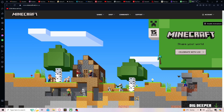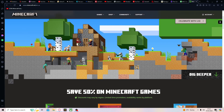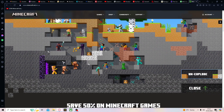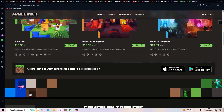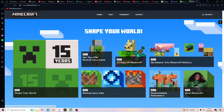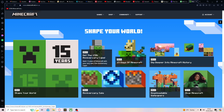So you go on here, you need to go on this page. And if you want to mess around with this a bit more you can go 'dig deeper' and press explode, but we're not going to do that. What we need to do is ignore all that and then go down here, where you can see 'Get the 15th anniversary cape' right here. Do not press on anything else, just press on this one if you want to get the cape — and this cape is free.